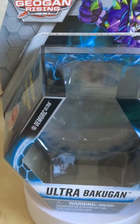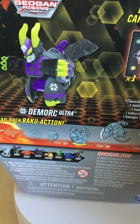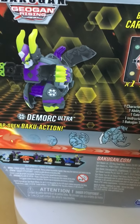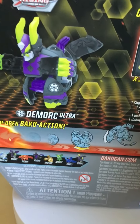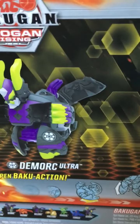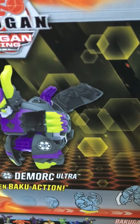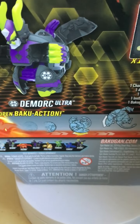Ultra Bakugan Demorc Ultra - he is Darkest. The box is just flopping apart, that's always fun. On the back of the box we have a Bakugan Geogan Rising logo with Demorc Ultra. The colors are a bit off but of course these are just CG renders, not totally accurate to the actual figure. The wings and the little shoulder pad things are purple, but the wings themselves are not that solid black.